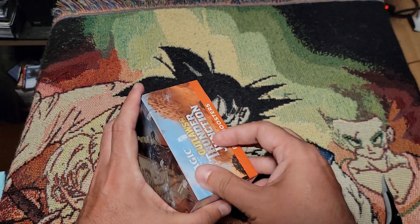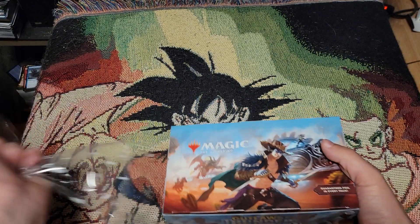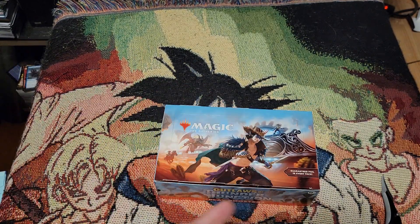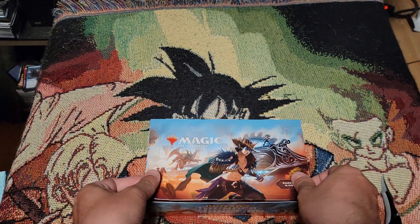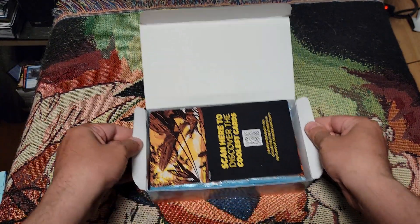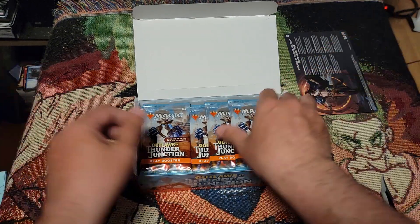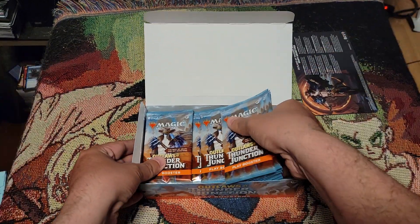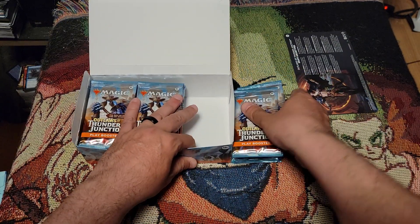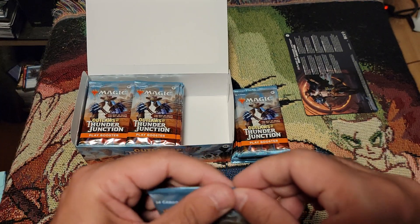This set turned out a lot more interesting than I thought it was going to be, when it comes to the cards they gave us. I did not expect to like this set this much. Fun thing — look at this — there's our boy thirst trap Oko. Let's get to cracking packs. Oh, we got pull tabs, even better.